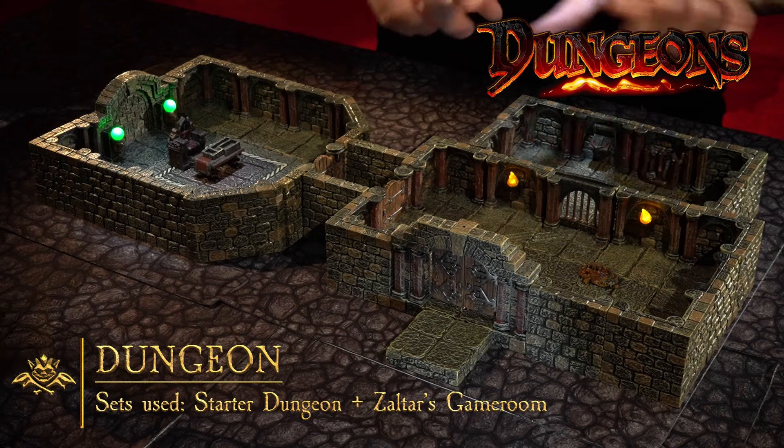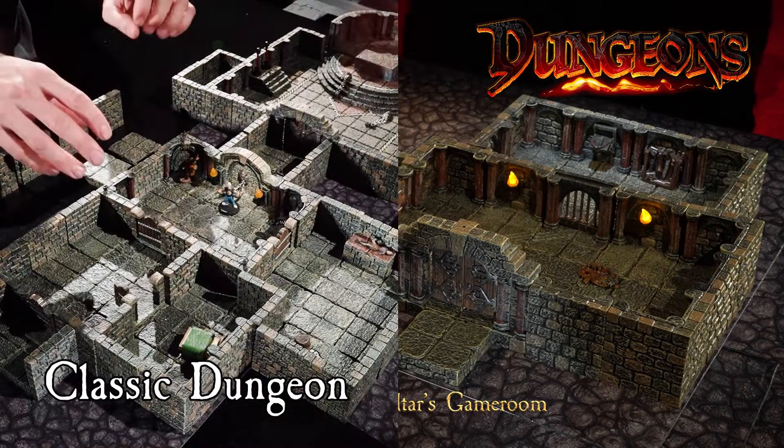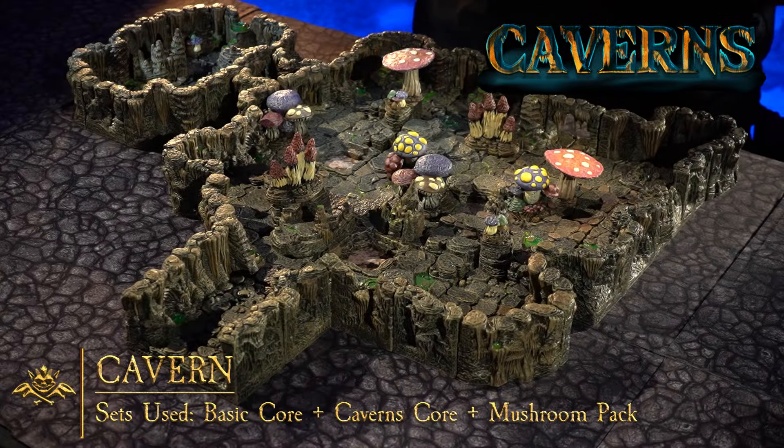Beyond just dungeons, our dungeon line is fantastic for building temples, crypts, prisons, or other stone structures. What we have here is a three-room encounter built with our vaulted dungeons, but it's also available in plain classic stone and snake-themed Forsaken Temple.